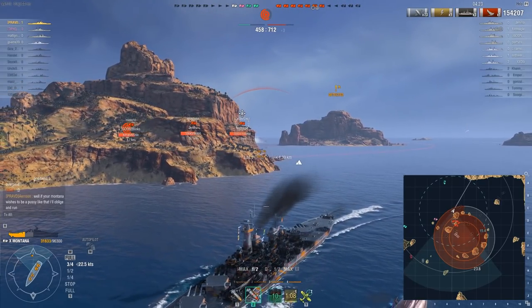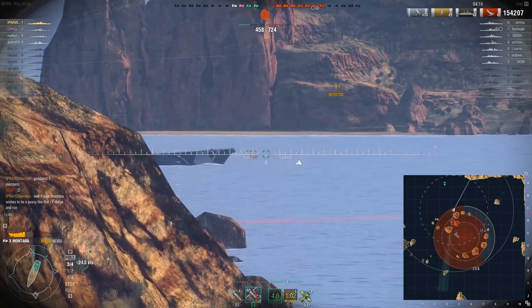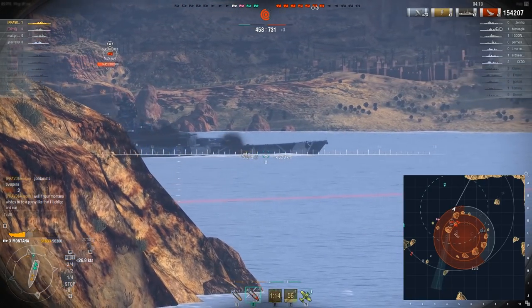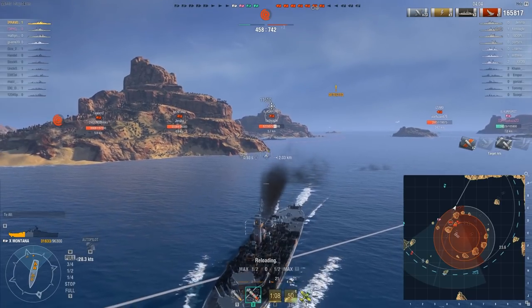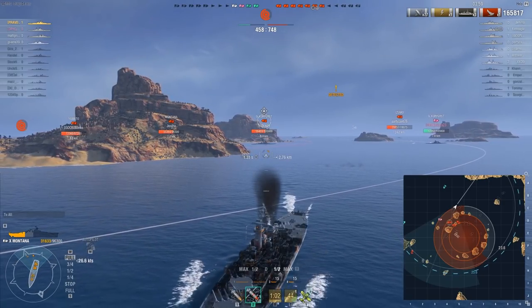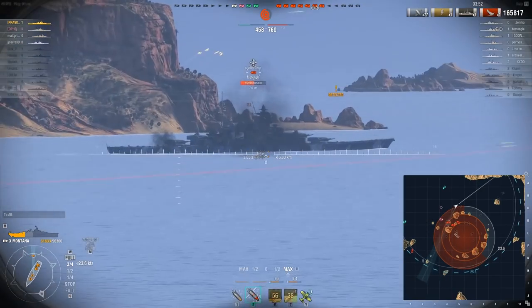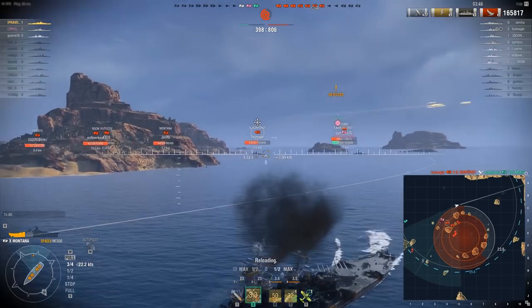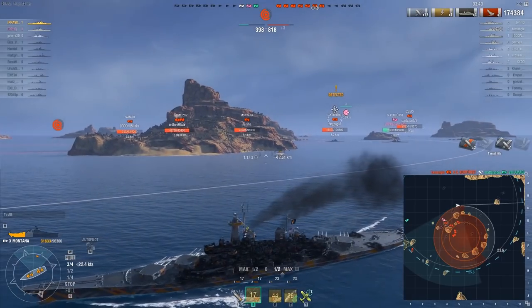I was really waiting for the Montana to come around the corner — I wanted to take a shot and then start running, but the Montana never came. The enemy team is clearly winning, there is no reason to play this safe, but they are anyway. This Kurfürst is coming around the corner. He seems to be occupied by our Kurfürst instead, so I can take easy shots and even show broadside, then head behind the island before she can return fire. These shells seem to deal quite a lot of damage to this Kurfürst.